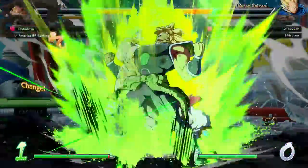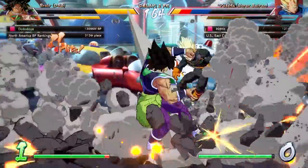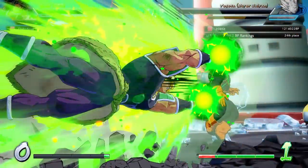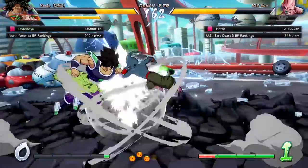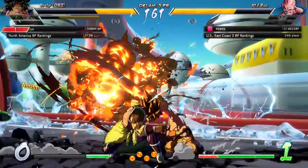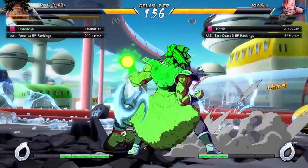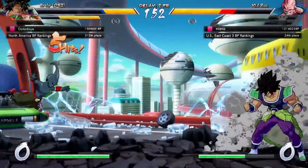Another thing I wanted to talk about: the devs mention that Limit Break will shake things up and recommend maybe saving your best character for last. Will this make anchor play more important than it already is? We all know how good Super Saiyan Goku is as a comeback character, but what about Super Saiyan Goku with an extra bar and more damage? If the boost is good enough, it will change how players choose their anchor characters.